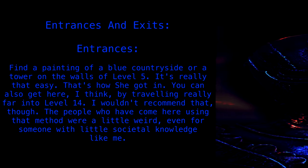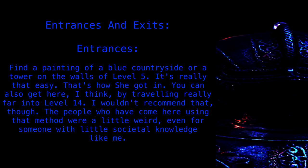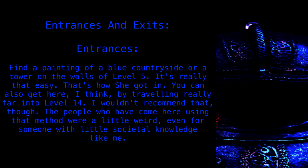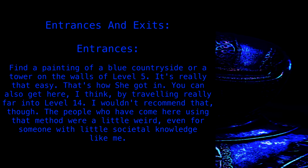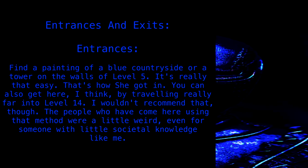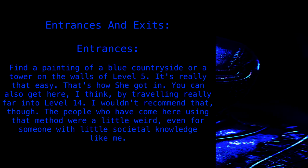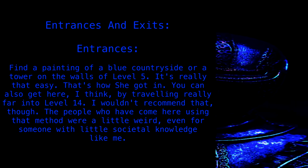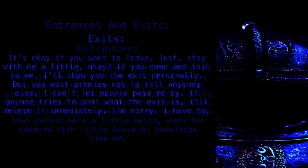Entrances and exits. Find a painting of a blue countryside or a tower on the walls of level 5. It's really that easy. That's how she got in. You can also get here, I think, by traveling really far into level 14. I wouldn't recommend that, though. The people who have come here using that method were a little weird, even for someone with a little societal knowledge like me.